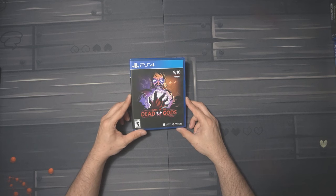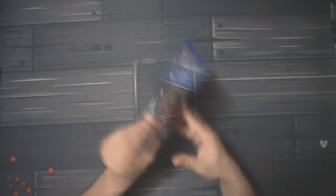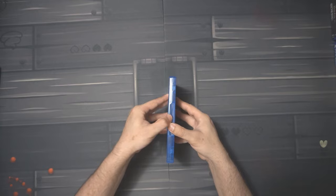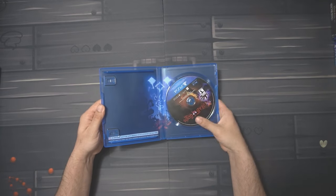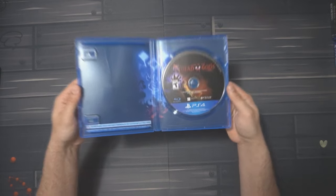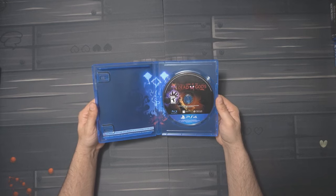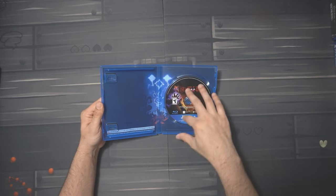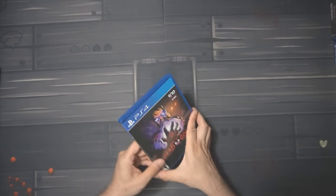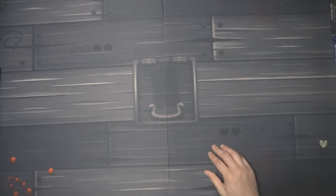We have another limited run: Curse of the Dead Gods. This is like a roguelike style game — it just had my attention. I do like roguelikes and Metroidvanias, so this was a must-pick-up. What grabbed my attention was actually another game called Dead Cells — this game has some items and mechanics that appear in Dead Cells, like little Easter eggs and crossover items. Haven't messed with it much, so I don't really know a lot about it.